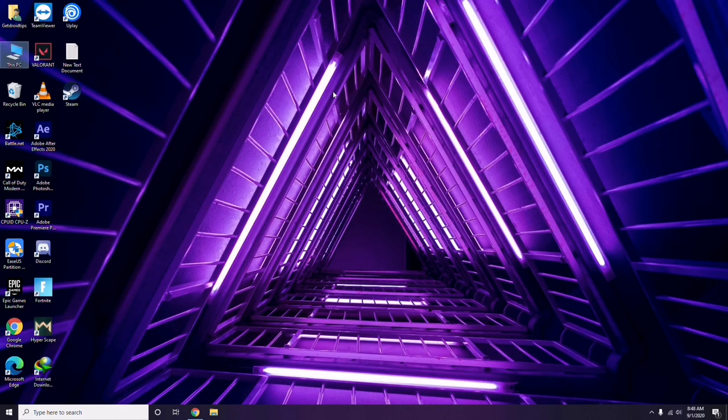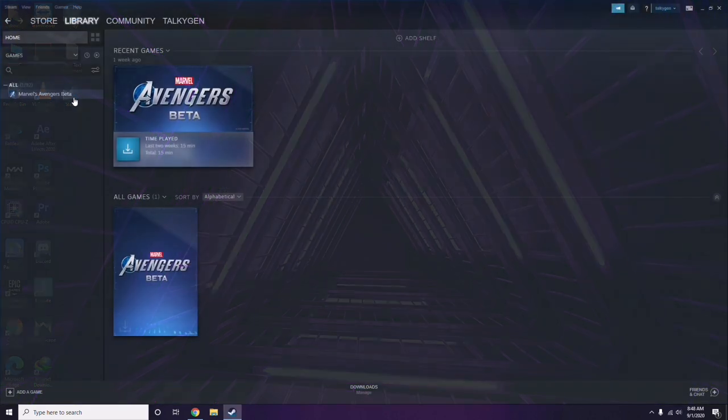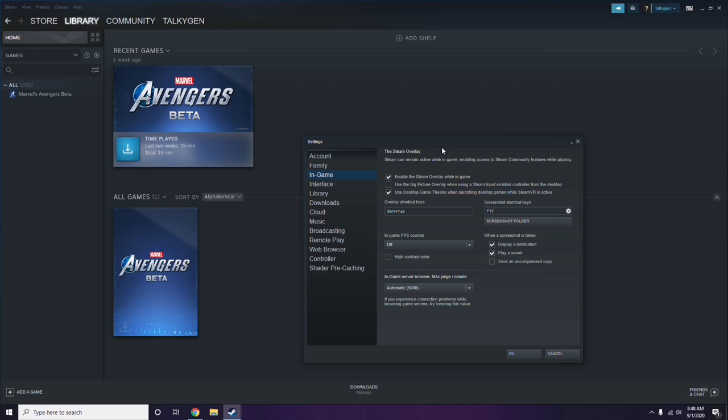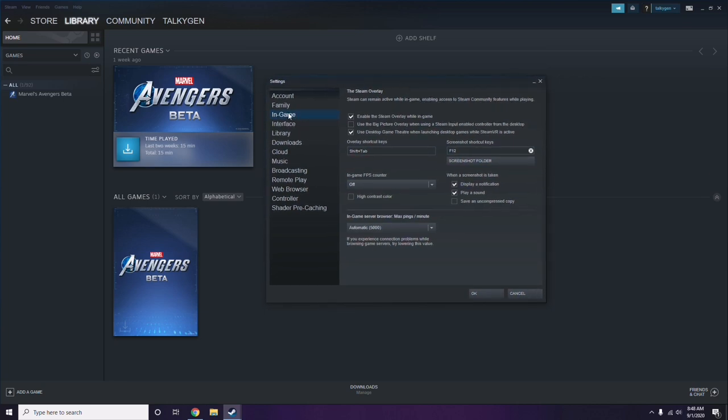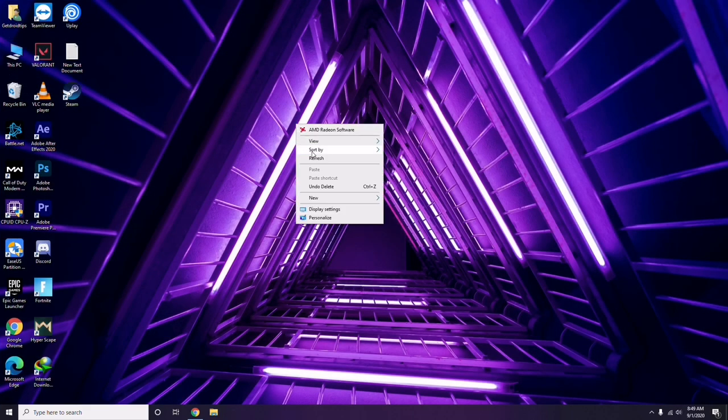Next, you have to disable the Steam overlay from the Steam app. Click on Steam, go to Settings, then go to the In-Game option. From there, uncheck the box to disable the Steam overlay while in the game — you have to untick it, which means you have to disable it. Then click OK.